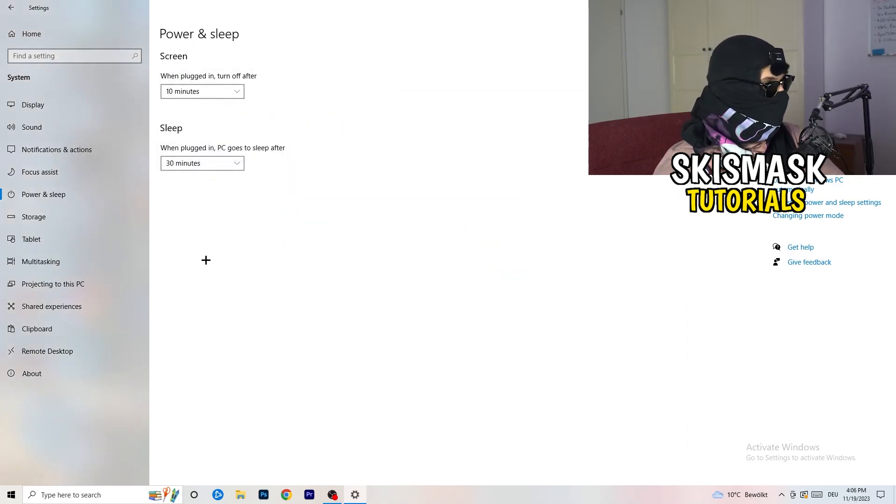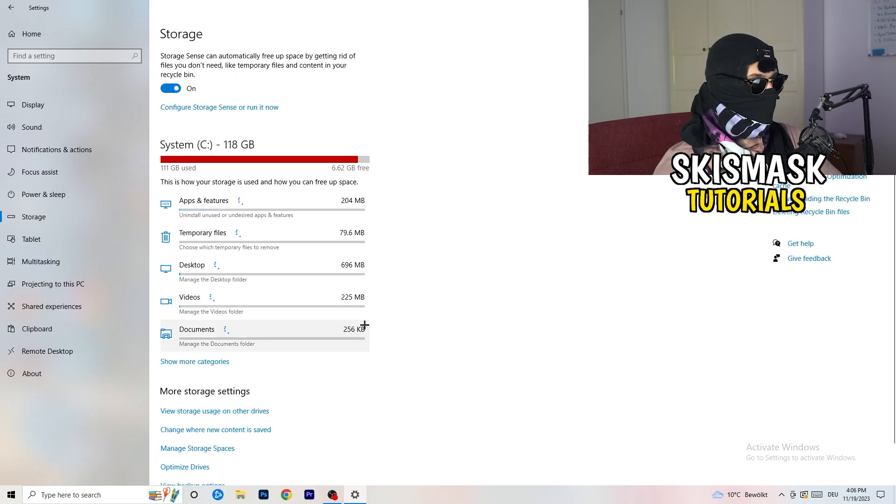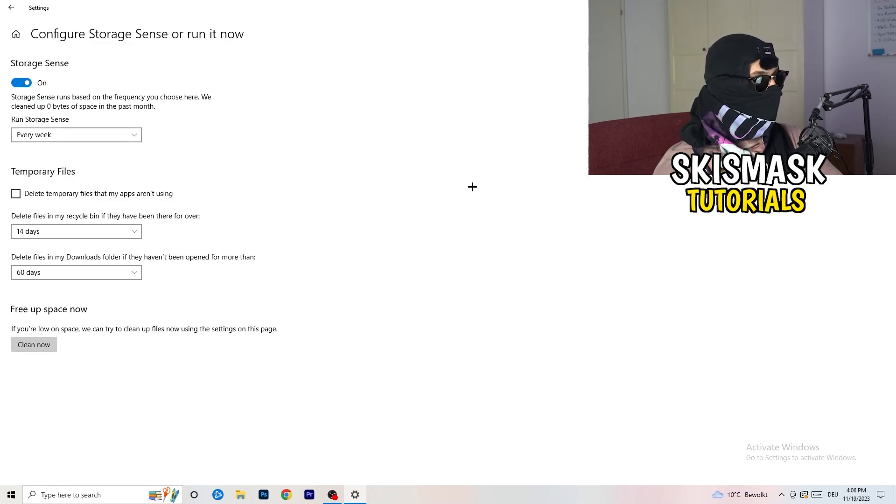Go to Storage, then click Configure Storage Sense or Run It Now. Turn on Storage Sense and set it to run every week. Enable deletion of temporary files your apps aren't using. Set files in your Downloads folder that haven't been opened in more than 60 days to be deleted. Then click Clean Now — it'll take a while but it will help you a lot.